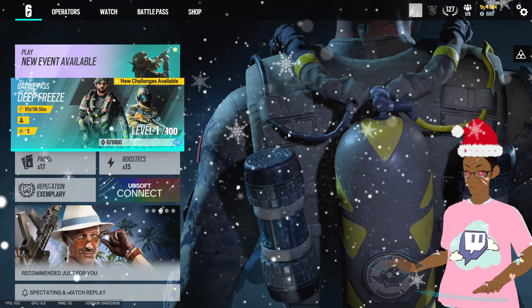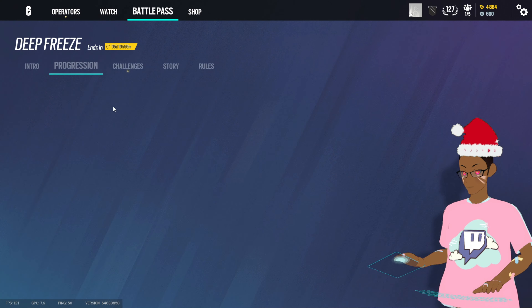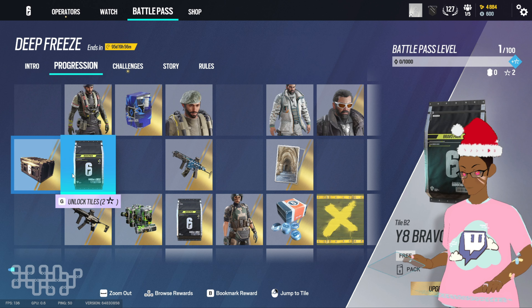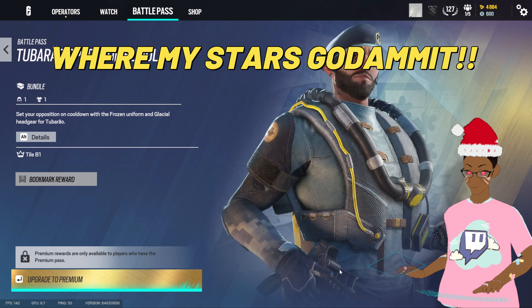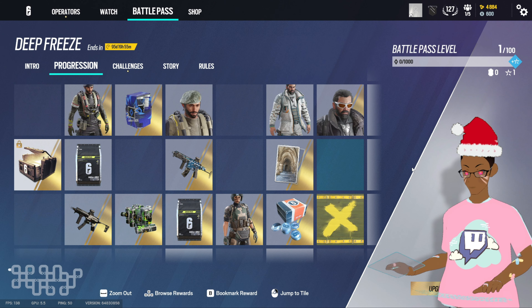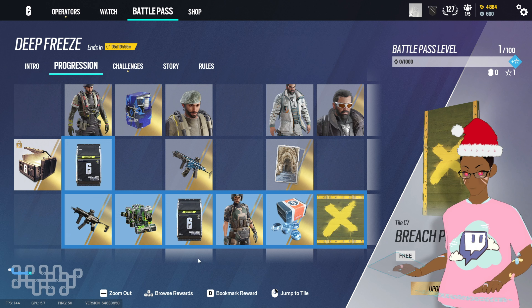Let's go into the battle pass and see what this beautiful girthy battle pass is looking like. We already got unlock a premium — oh wait, we get an operator? Wait, how do I unlock this right now? I might have to reset this but it's all good.